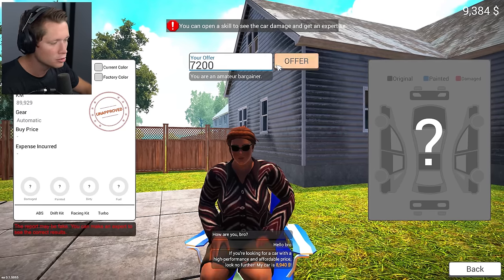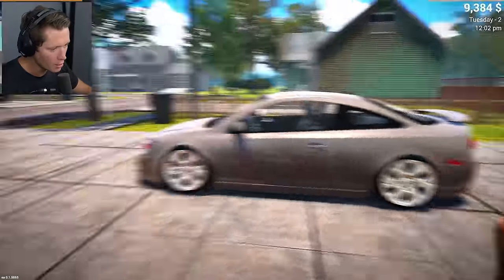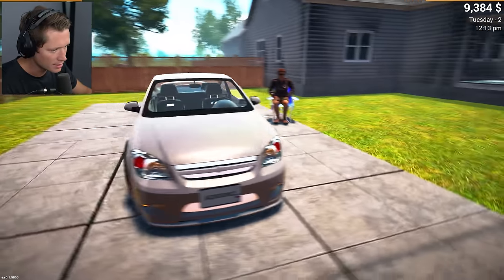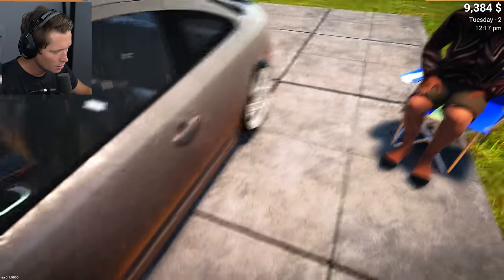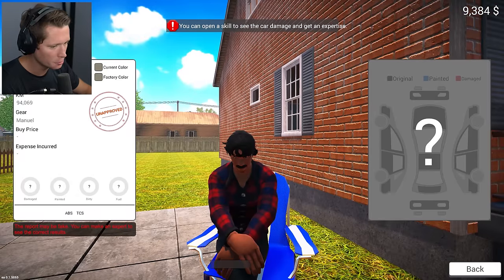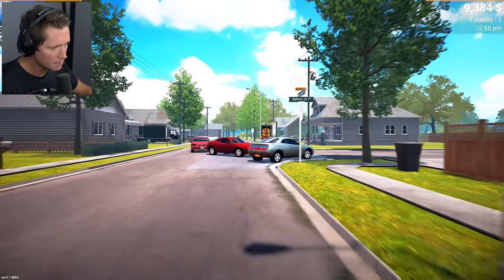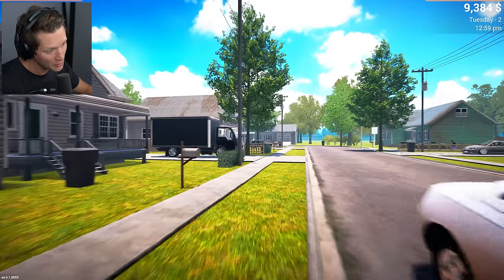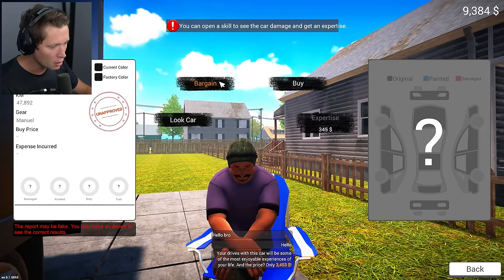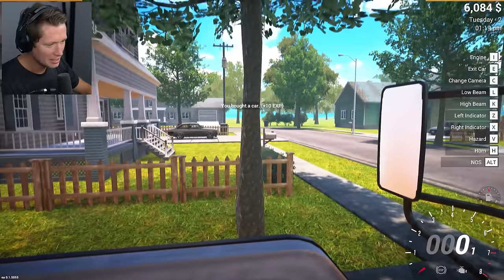The Cavalier seller says they were expecting a higher offer, counters at $7,505 — they don't want to negotiate further. My negotiation skills need work. We spot a clean matte black truck with fresh rims for $3,453. We offer $3,300 — seller says it's a really good price and we've got a deal! Let's fire it up and drive back to the lot.